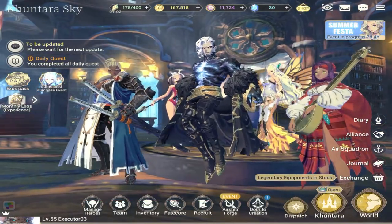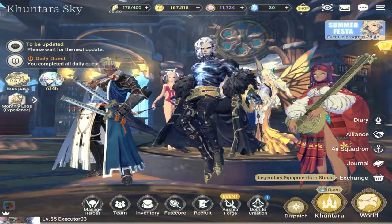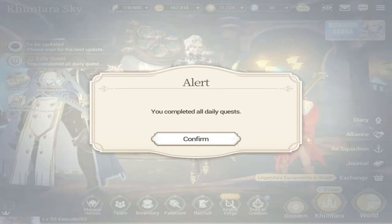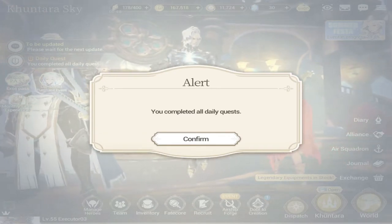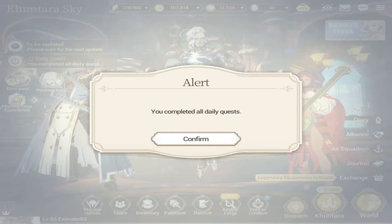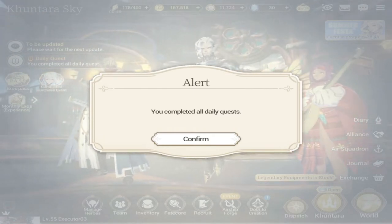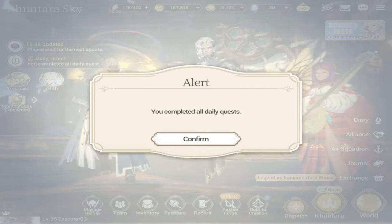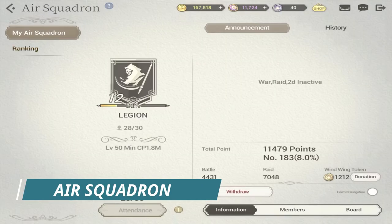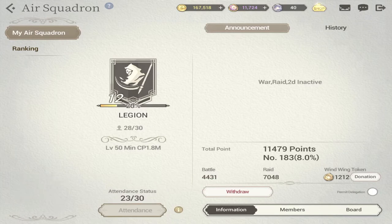Going back to the daily quests: aside from earning experience for your account, you'll also be earning Zest from your daily quests — you earn a maximum of around 56 Zest for this when your account is already progressed. For beginners this is a bit lower, so try to be patient and just grind the game. Next is your air squadron attendance — every day when you check in with your squadron, also check your attendance because this gives you 10 Zest.